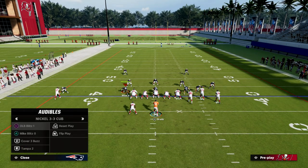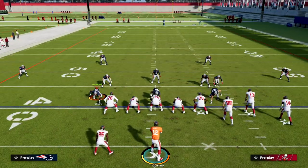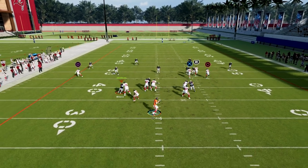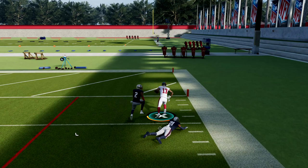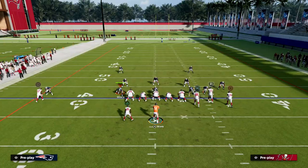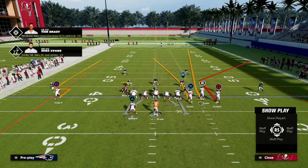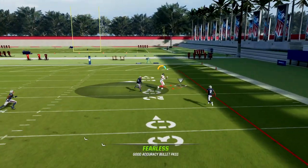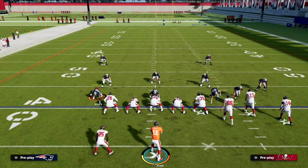The first coverage I want to show you how to beat is Cover 4, because I think you're going to see a lot more people running it due to how well it does against corner routes. What you're going to see is this route to Mike Evans — once he gets even with the safety, you're going to free-form the route up and outside, and as you can see, this beats Cover 4 drop for a one-play score. Even if they base-align, as soon as he gets even with that safety, just free-form outside. That safety will turn inward to guard the tight end, and he's going to be wide open.